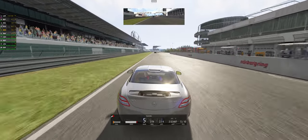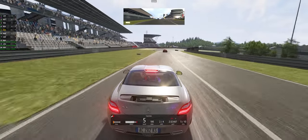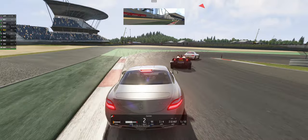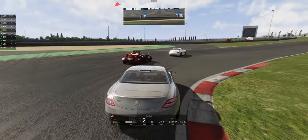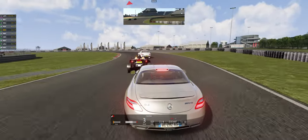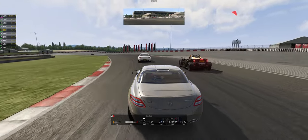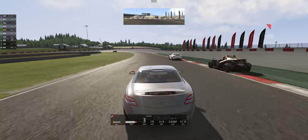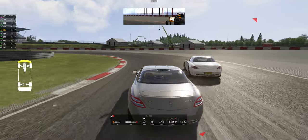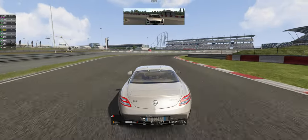We're going to use all the possible engine power we have to keep this beautiful machine going. We'll brake a little bit early and shift quickly, trying to get around people on the track by using our braking advantage and gaining positions. As people are braking ahead of us, we just want to make sure we're using the ideal line to get as quickly as possible past those that are slower than us.